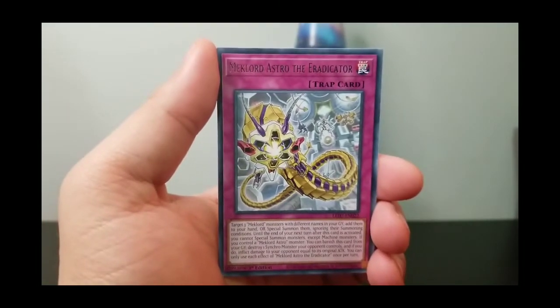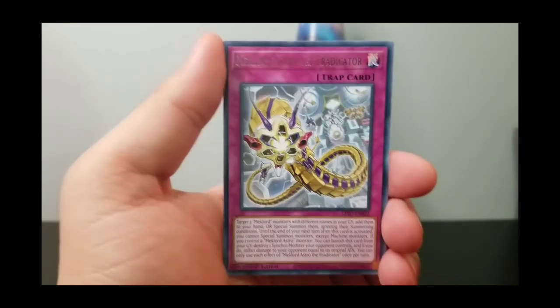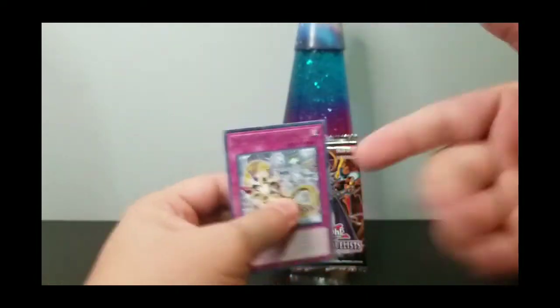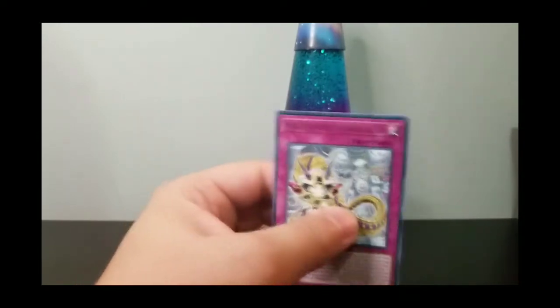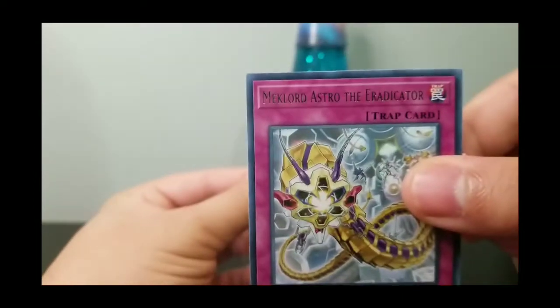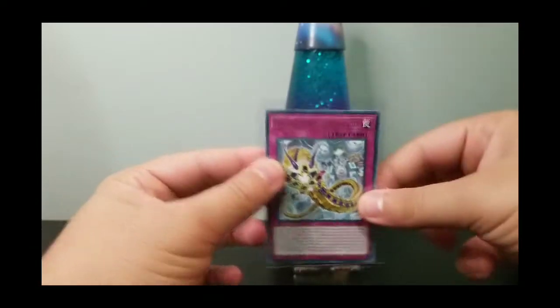Alright, we have a Holo Word and Mechlord Astro the Eradicator — very cool card, and that is our final card. These packs have only five cards in them. I'm going to go ahead and sleeve this one up; it has Holo writing on the top. Mechlord Astro the Eradicator — I'm going to sleeve that up.